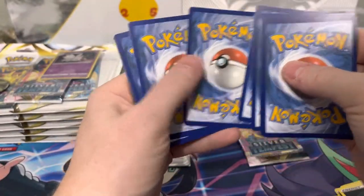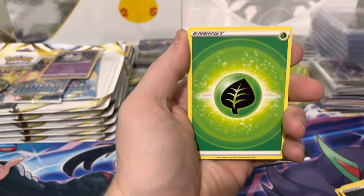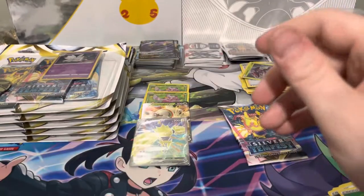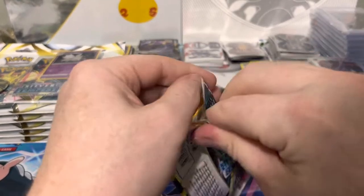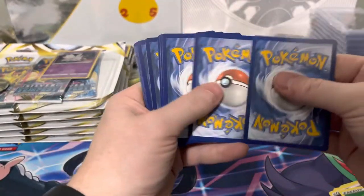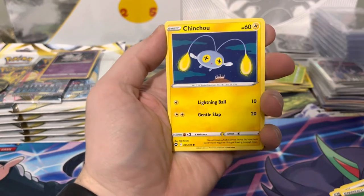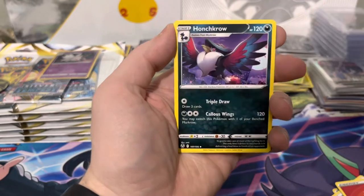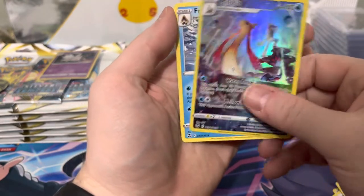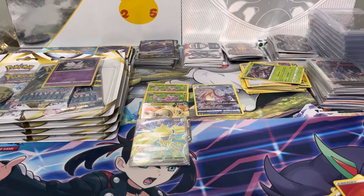Next pack: Togetic, Marowak, Swinub, Swirlix, Misdreavus, and Ditto, energy, Camo Poncho, Slurpuff, Glameow, Venonat, and Fione. After this, 15 packs left. Next pack: Smeargle, Litten, Petilil, Chinchow, Ferroseed, energy, Hypno, Honchkrow, Ninetales — and our first Trainer Gallery pull is a Melodic — and we have a Froslass. So the first Trainer Gallery pull is just a regular character rare.